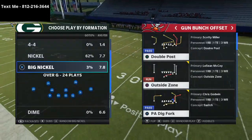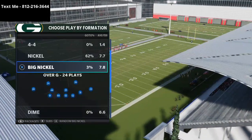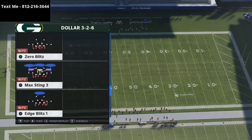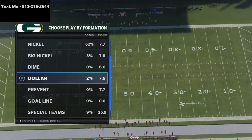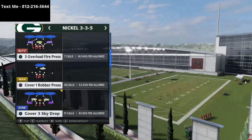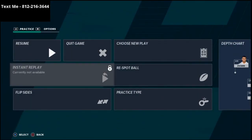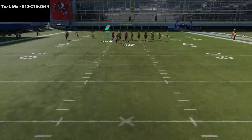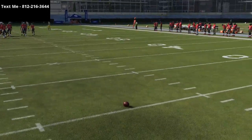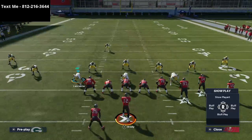You can also use the double post, but we're going to focus specifically on PA Dig Fork, and we're just going to come out against a dollar cover three defense. I would encourage you to have a Tom Brady or Aaron Rodgers. The pass lead elite ability helps a lot with the throwing, and this is why you're seeing a lot of people talk about why Brett Favre is the best player in MUT. I 100% believe that he is, and the reason is because of that ability.